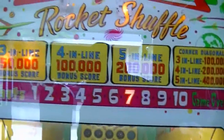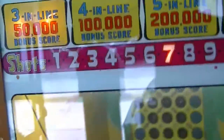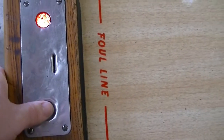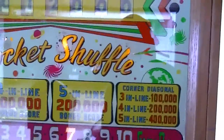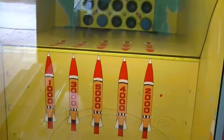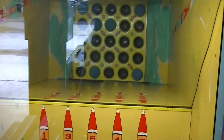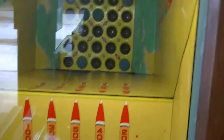What's going to happen is it's going to search, and then this pops up — three in line, 50,000 bonus. Then you would see a red light over here. You press this button to collect your bonus. It'll give you a score, and then you're still in the same frame because you were able to catch it.